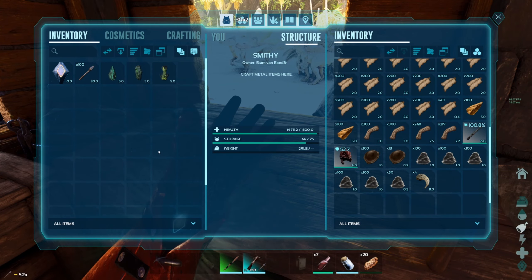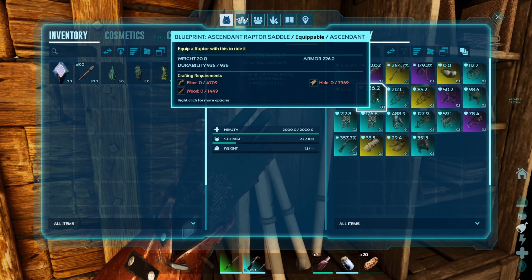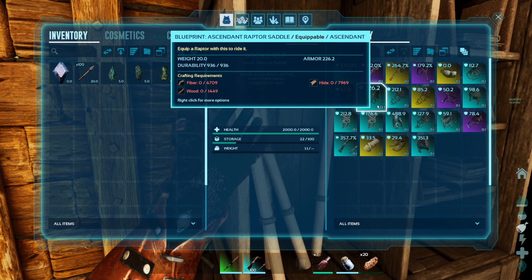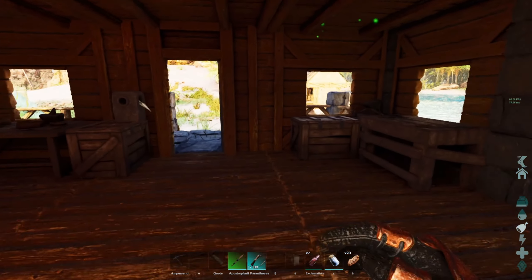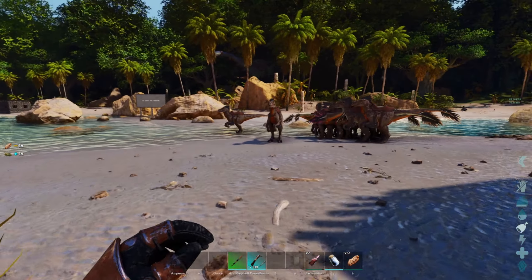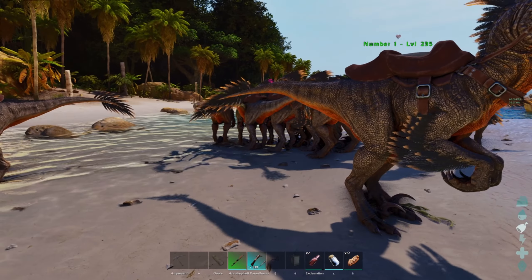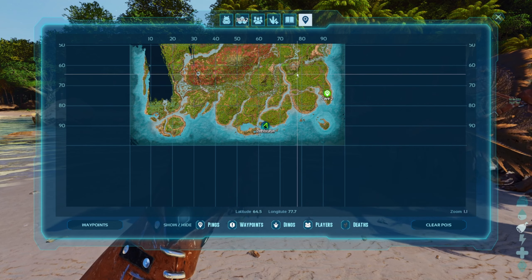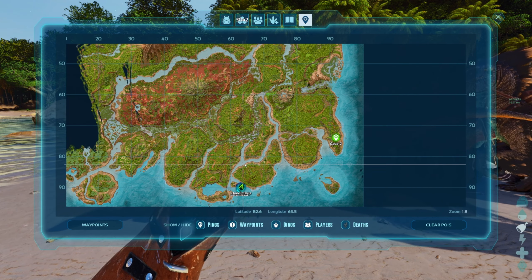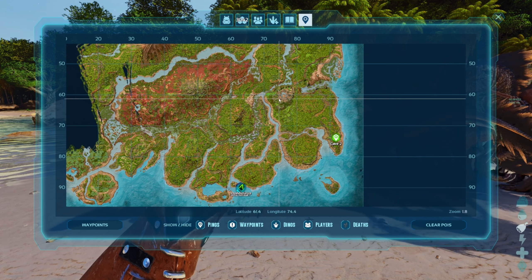We are using raptors. And we have a blueprint for a raptor ascendant saddle with 266 armor, but it's kind of expensive for me at this point in time. So only the leader of the raptors, number one over here, has this saddle equipped. The other ones have normal saddles. Let us head to the green obelisk, which is right over here. We will have to run all the raptors through this river, and then we can reach the obelisk and activate the Broodmother arena.